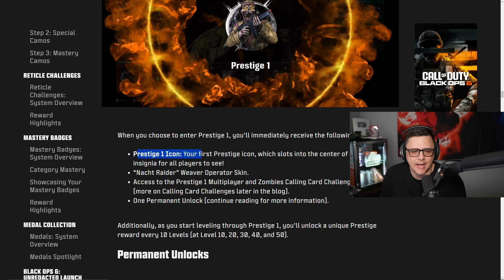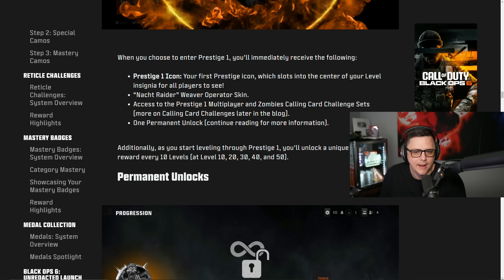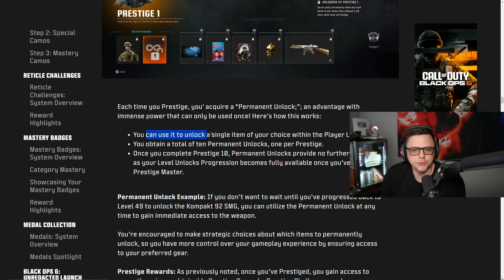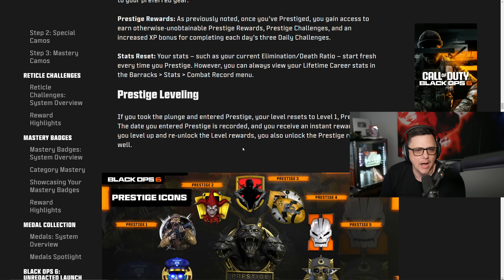At Prestige 1 for the first time, you immediately receive the prestige icon and the Knocked Raider, plus one permanent unlock token. There are ten prestiges total, each with different rewards. Using a prestige token lets you permanently unlock a single item of your choice within the player levels. You obtain a total of 10 permanent unlocks — one per prestige. Once you complete Prestige 10, permanent unlocks provide no further function as you're already max level and never reset again.